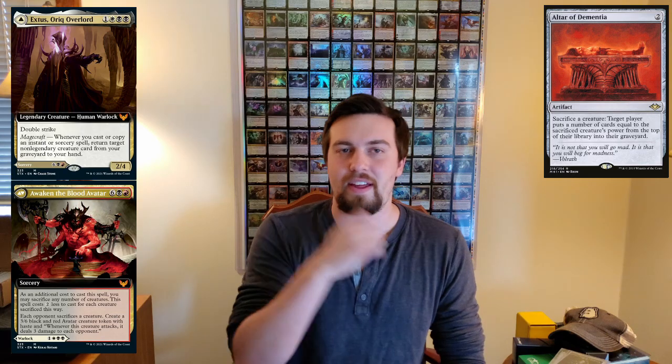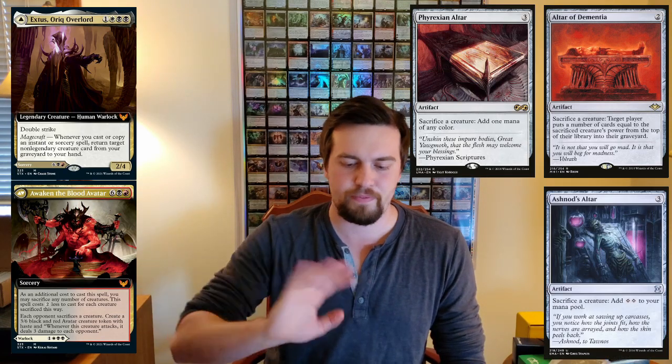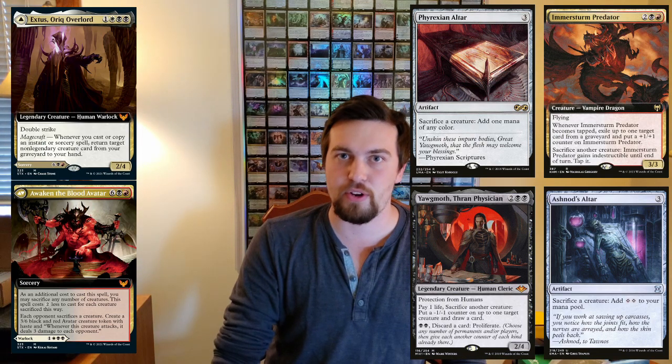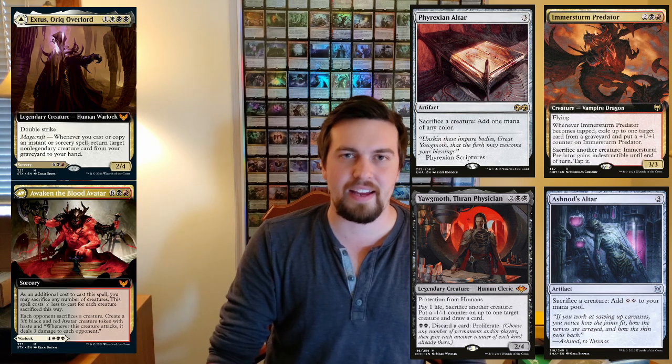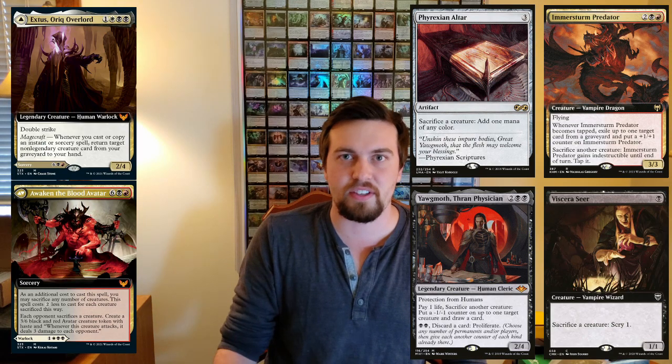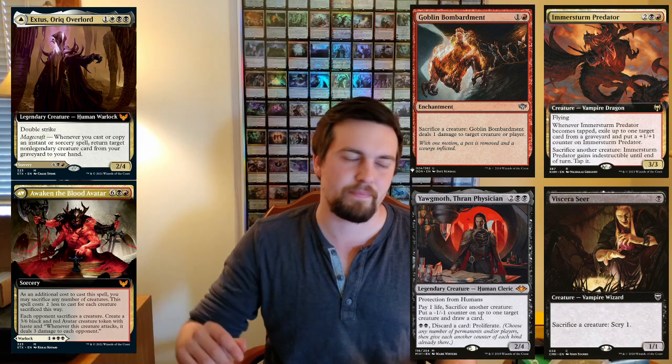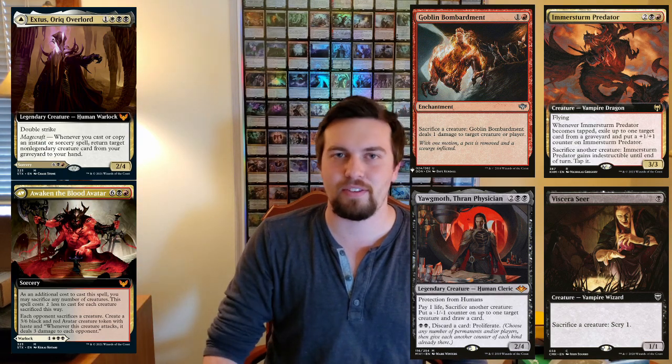We're going to hop into some of the cards you can run inside this deck. First, this is a big aristocrats deck, so you're going to want sack outlets. You technically have one in the command zone, but you want more than just that because it'll get more and more expensive — you're better off having good sack outlets you can use whenever. Altar of Dementia, which you can use to mill yourself to get creatures in your graveyard to bring back to your hand, Ashnod's Altar, Phyrexian Altar — great cards. You've got Yawgmoth, another great sacrifice outlet. Emmara, or Emmerstum Predator — a very cool sacrifice outlet I keep forgetting about that seems a good home here. You have Viscera Seer and Goblin Bombardment, which seems a great infinite sacrifice outlet to win the game — sack all the infinite creatures and ping everybody.